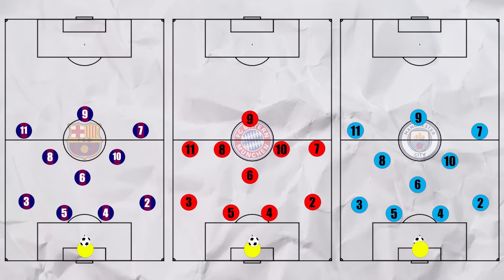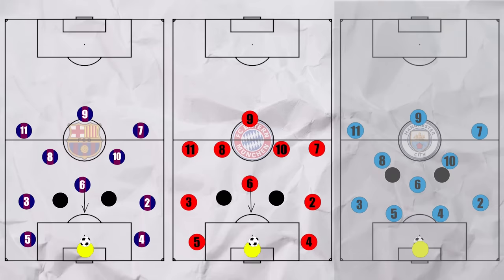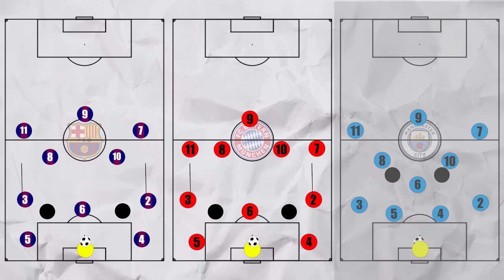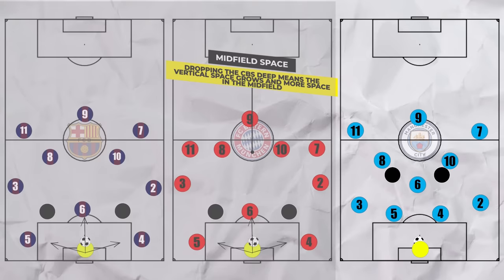Let's begin with the build-up play. This element is most similar between all the clubs he's managed so far. When under no pressure, all three teams built up with a fairly traditional back four shape. However, when the opposition looked to press high up, the centre backs would often split to the width of the 18-yard box, with the defensive midfielder dropping into the space created when the opposition forwards split wide. All of this happened whilst the full backs pushed higher up. The goal for this was that it created more space in the midfield to operate in as well as more passing angles.